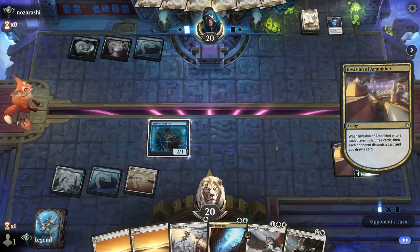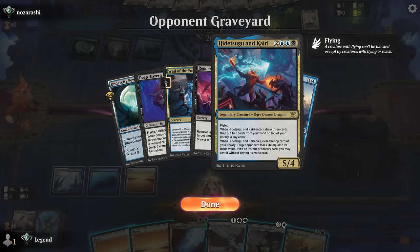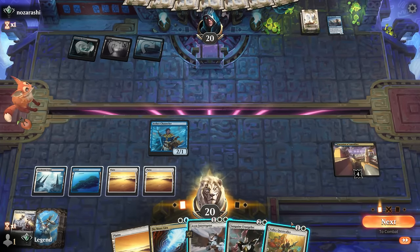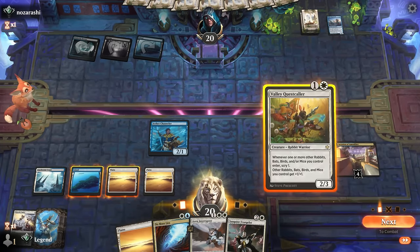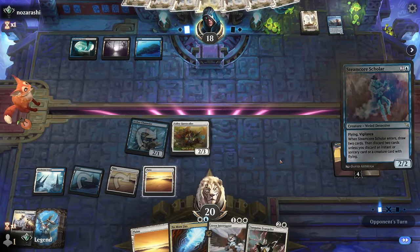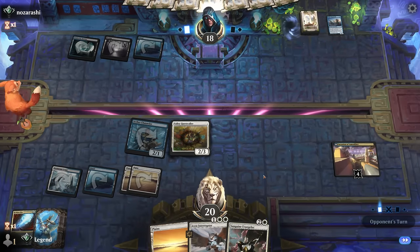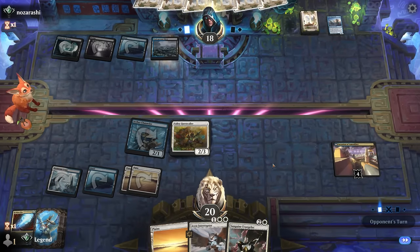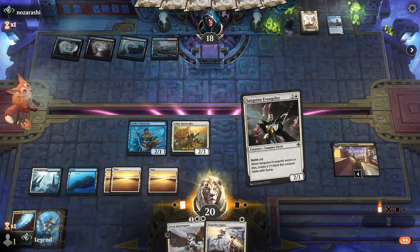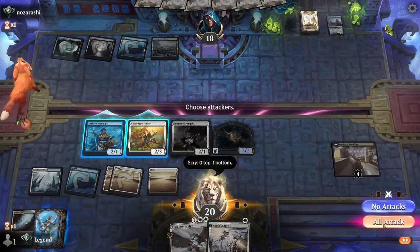Opponent is filling their own graveyard — we see Hidetsugo and Kairi, so it might be more of a combo deck. We also see Render Inert to transform their battle at once. I can still play Quest Caller and keep up No More Lies. A Scholar shows up — I think that's worth countering, just to be mana efficient and keep up the pressure. I'll decide between Interrupter or Evangelist — I'll go for Evangelist to scry and hope they can't do anything devastating next turn.